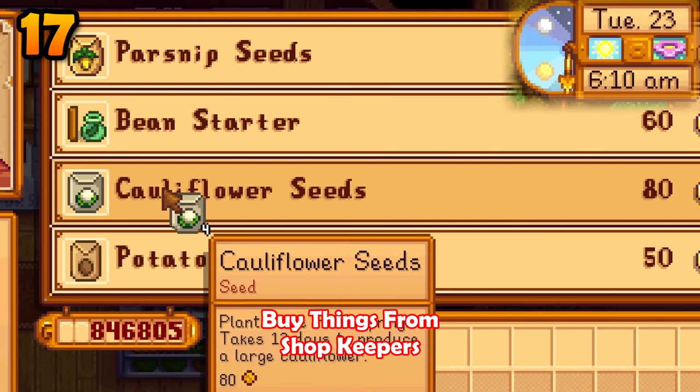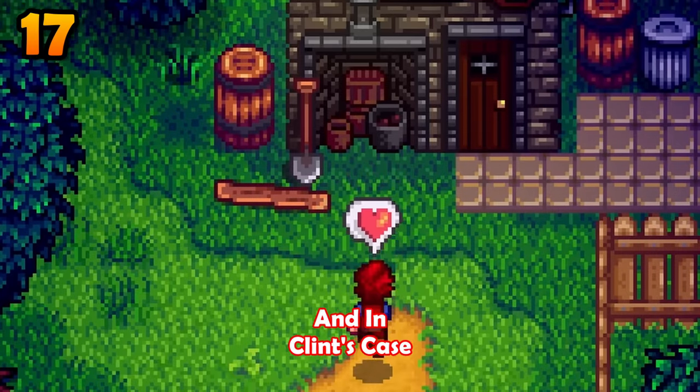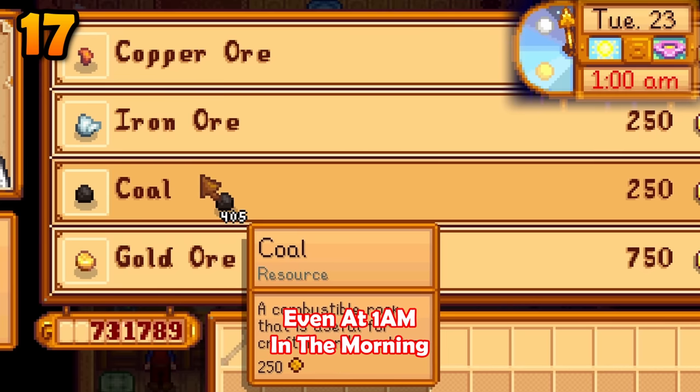The key to the town will allow you to buy things from shopkeepers at 6am, and in Clint's case even at 1am in the morning.